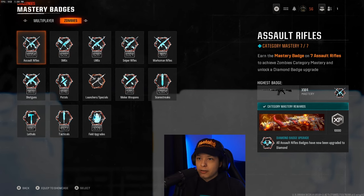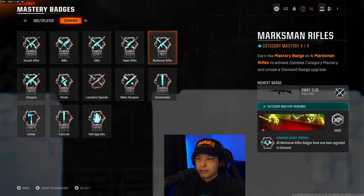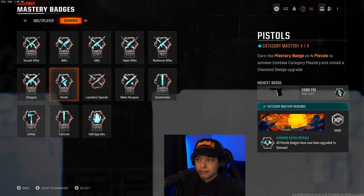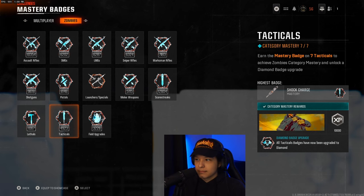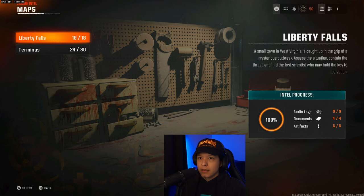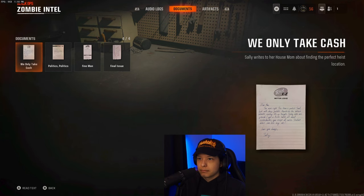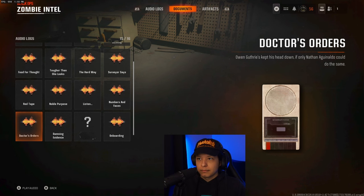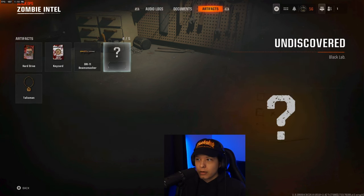For my mastery medals, I pretty much have everything completed as you can see. The only thing I am missing is my launchers. For my intel, I have Liberty Falls completed. For Terminus, I have 24 out of 30 — missing audio log documents and one artifact.